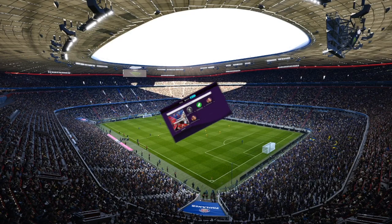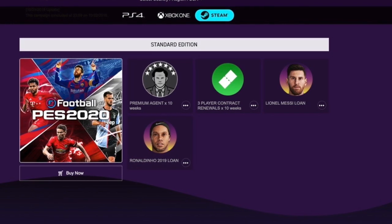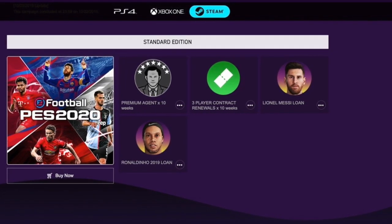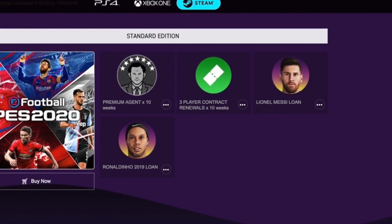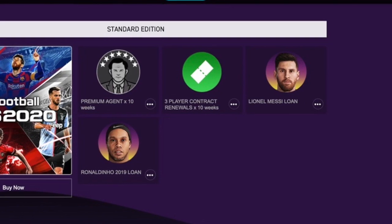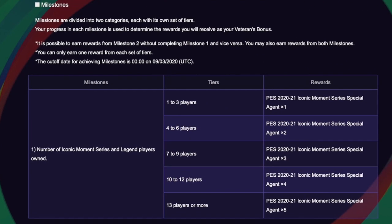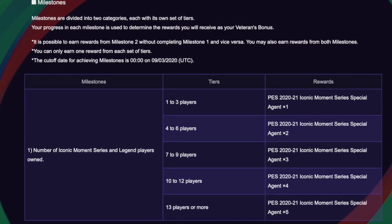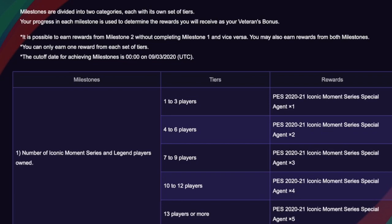If you pre-order the standard edition for $29.99 on Steam, Xbox One, and PS4, this will include three contract tickets and a premium agent, and you will receive Lionel Messi and Ronaldinho on loan.